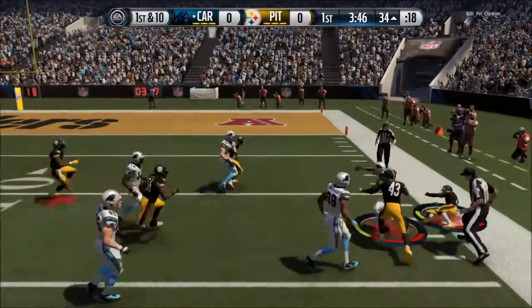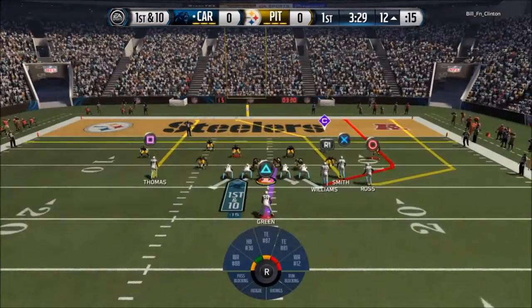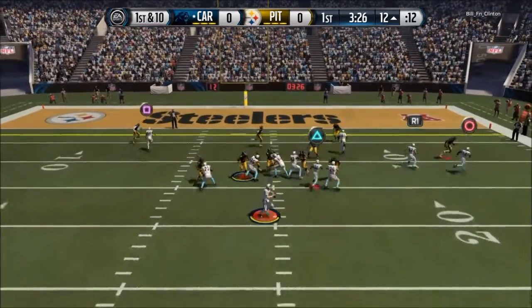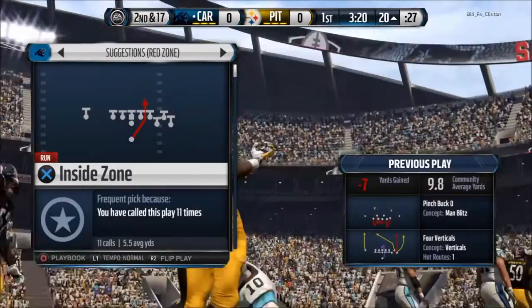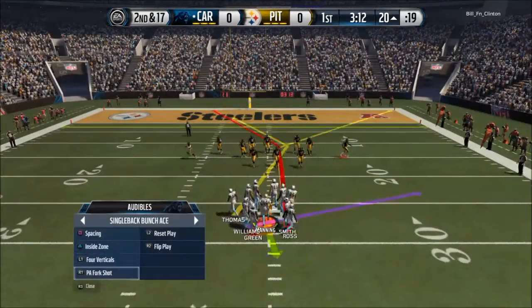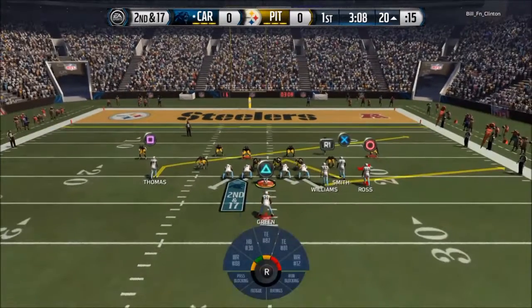You already know we're gonna do — first attempt running the rock with Green. I already got beautiful blocks. You should have picked up that block; that would have been six if my tight end would have picked up that block. But nonetheless, beautiful game — first and 10 at the 12-yard line. Trying to go for that touchdown — oh, that was a crazy A-gap blitz! So we're probably gonna have to deal with that A-gap blitz cheese.